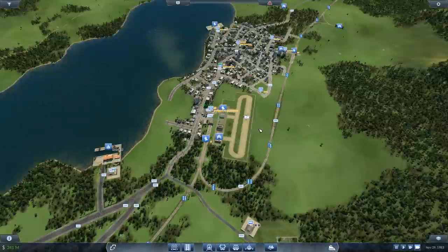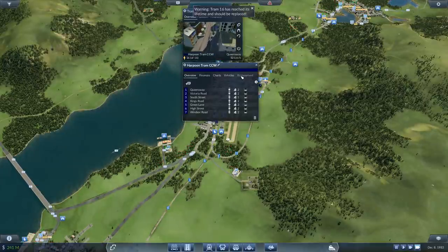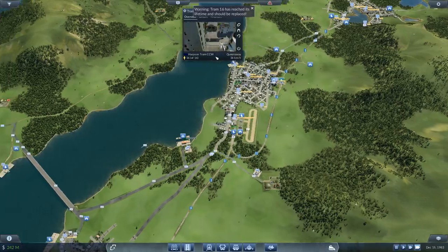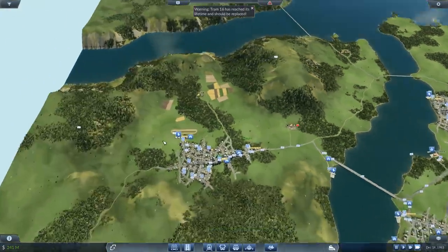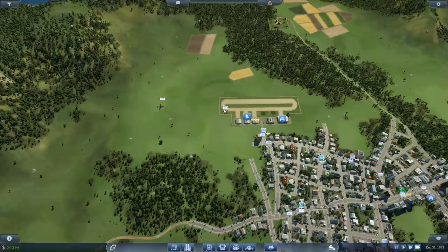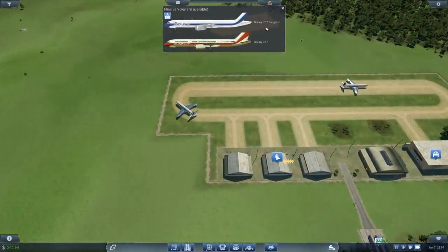This is one of the airports I have and it's surprisingly one of the quieter ones. There is another airport that is even busier — that's the one over here on the left side. This one has three lines and as you can see one of them is already holding position as another aircraft is coming in. Oh nice, we've got the Boeing 757.